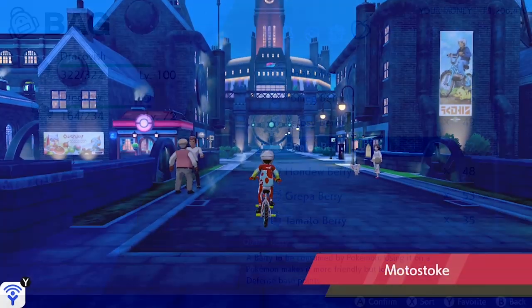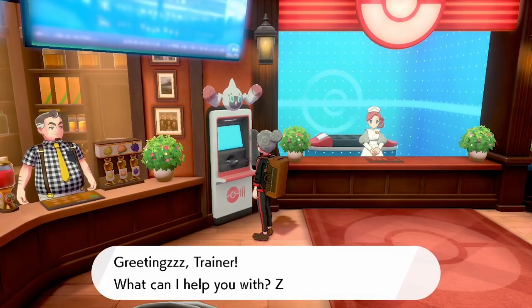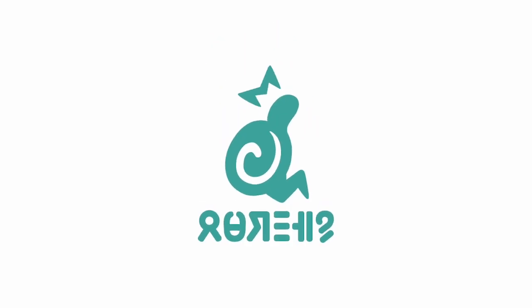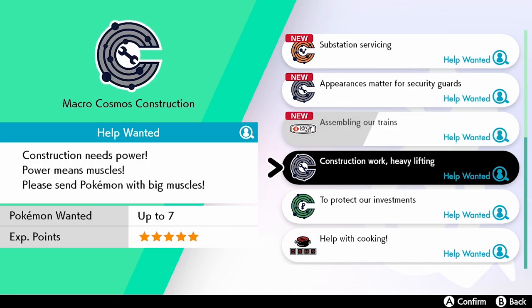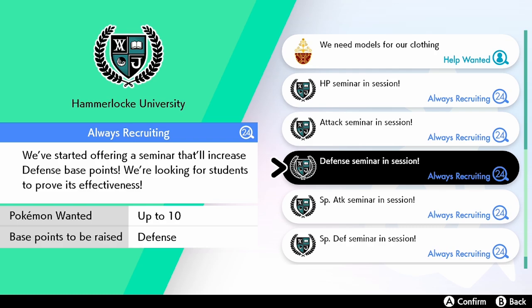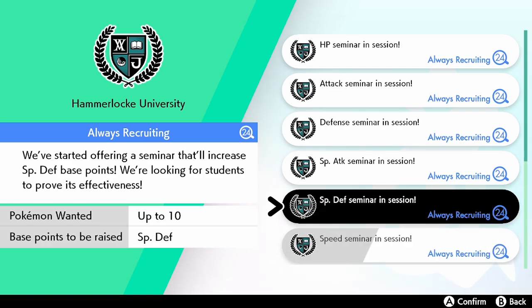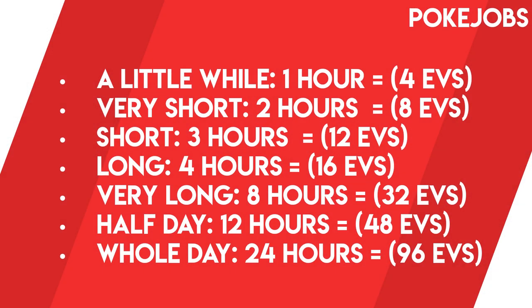To finish this video we will look at the final EV training method — Pokémon Jobs. Pokéjobs are a facility available at the Rotom computers at any Pokémon Center, and once you have arrived at Hammerlock in your playthrough the EV Pokéjobs will be unlocked. For every hour a Pokémon is doing a job you get 4 EVs. The time options translate as: a little while = 1 hour (4 EVs), very short = 2 hours (8 EVs), short = 3 hours (12 EVs), long = 4 hours (16 EVs), very long = 8 hours (32 EVs), half a day = 12 hours (48 EVs), and a whole day = 24 hours (96 EVs).